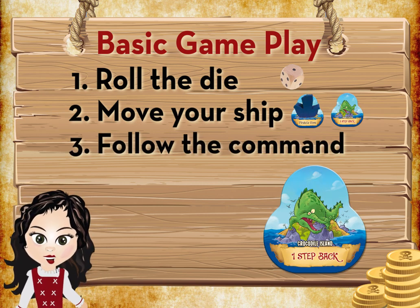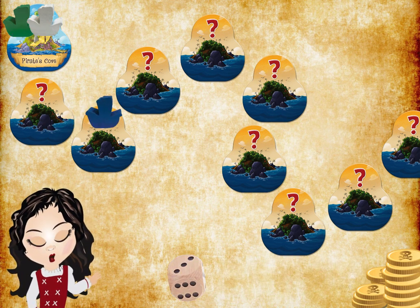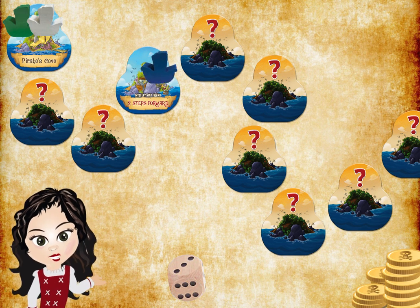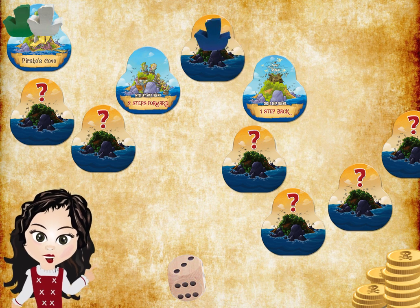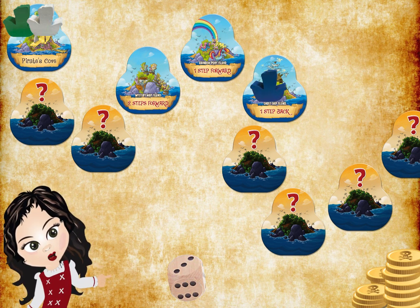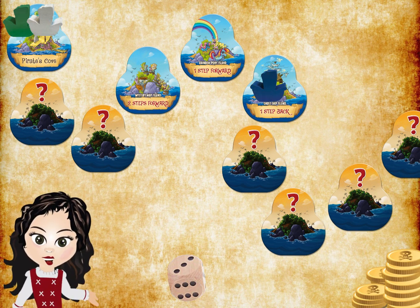Let's look at what can happen during a player's turn. Player one rolls a three, so he moves forward three spaces. He flips the tile over and follows the command to move forward two steps to Ghost Ship Island, and then one step back to Rainbow Pony Island, which sends him one step forward. Since he's already visited Ghost Ship Island once, his turn is now over.